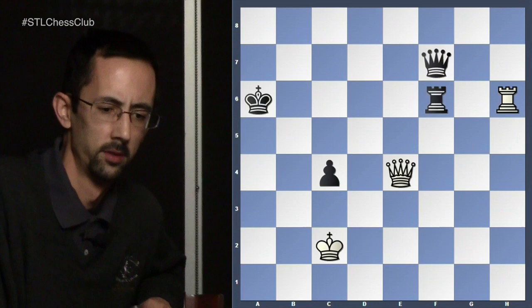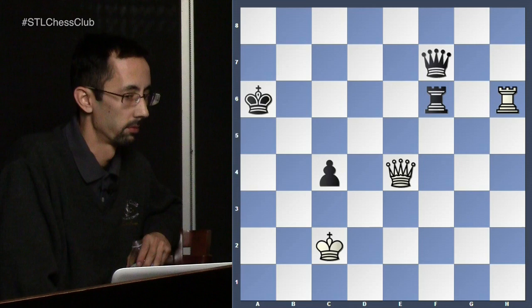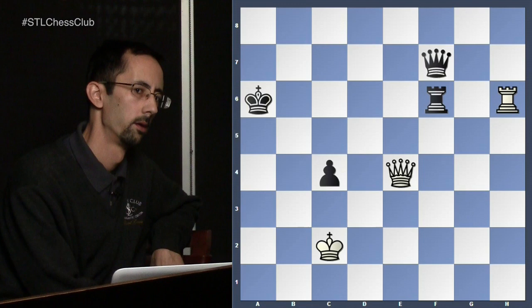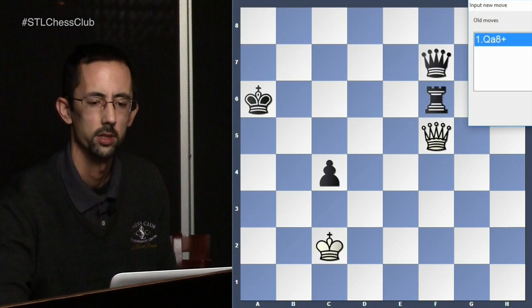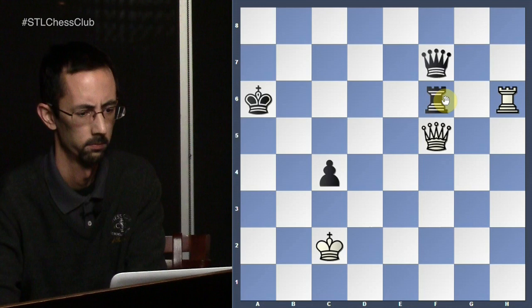Pins and counterpins — white to move. Right now black is already in one pin: the rook on f6 is pinned by the rook on h6 to the king. How can we create another one, winning that rook? The idea being that now the rook cannot recapture on h6 because a second pin has been created of the rook to the queen. Not good because we lose the queen.